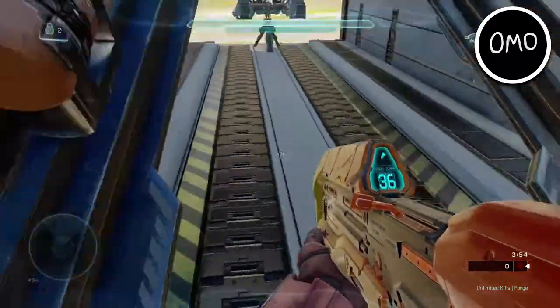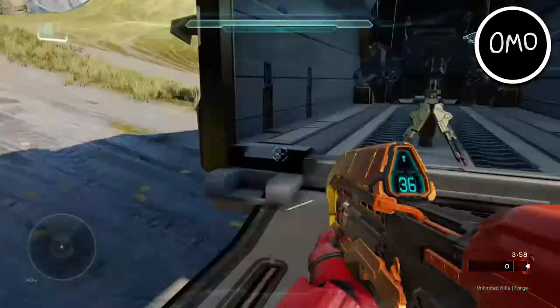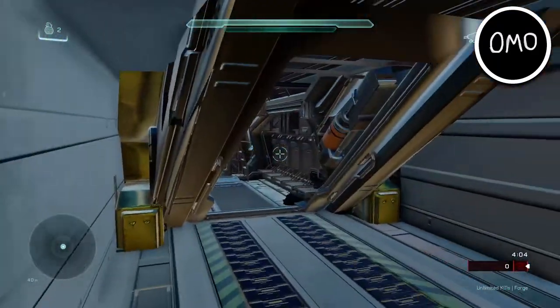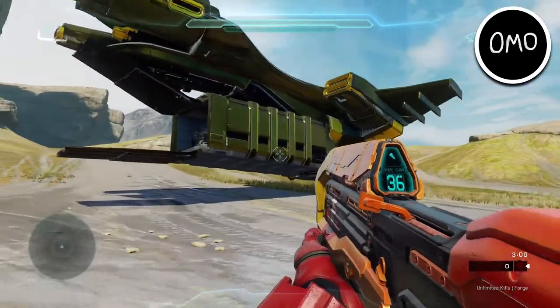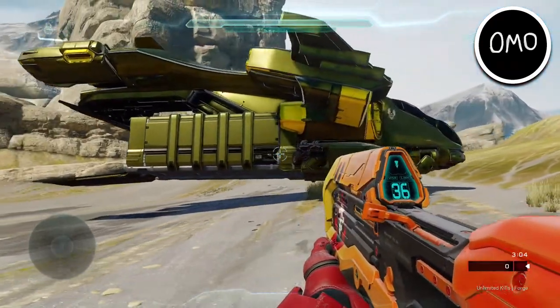If you come to the back part of the ship, you'll see there's like a container — this is like an extended part added onto the Pelican to make the interior of it longer. I guess that's why it's called the Big Transport Pelican, after all, since it's meant to carry more people.